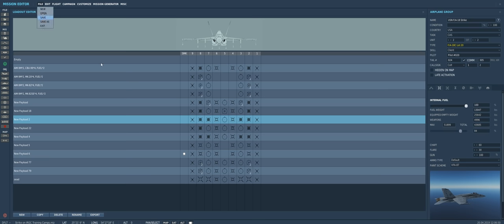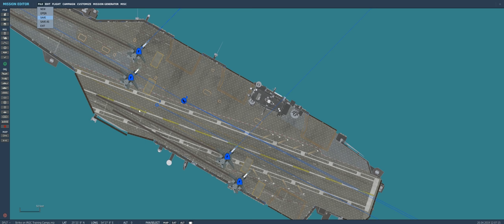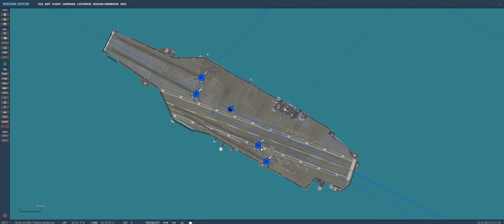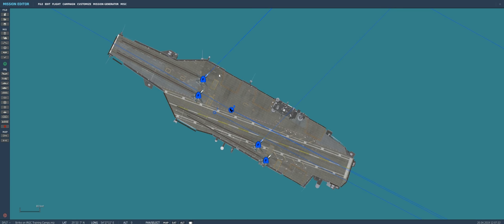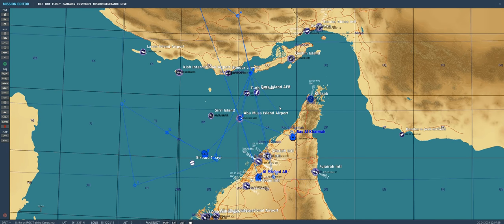The SEAD flight will be 'Uzi' — I've been calling my SEAD flight Uzi consistently so the Wingman Finder group doesn't get confused. The US Navy F-18 strike will be 'Pontiac.' So in summary: Enfield, Uzi, Pontiac on the carrier; Ford, Dodge, Chevy, and Colt at the land bases. We'll check for duplicates, then we want to add one more flight to the mix: an Emirati Mirage 2000 flight, since quite a few Wingman Finder members like to fly Mirages.